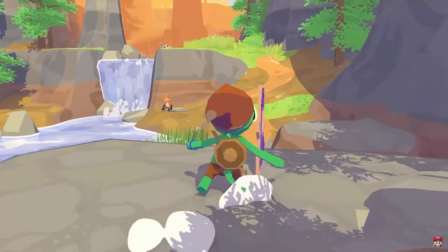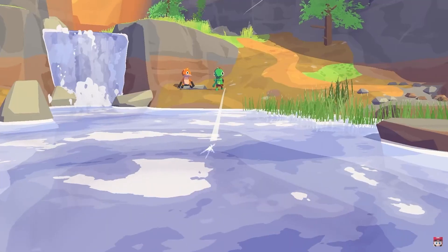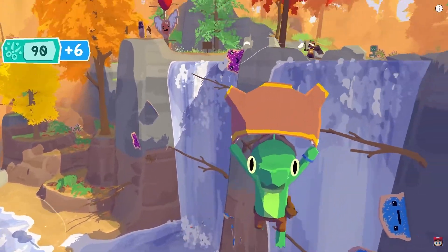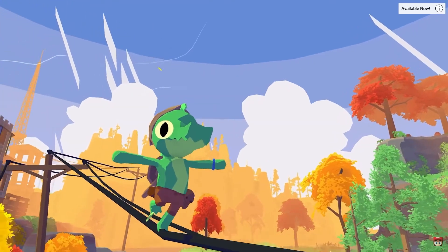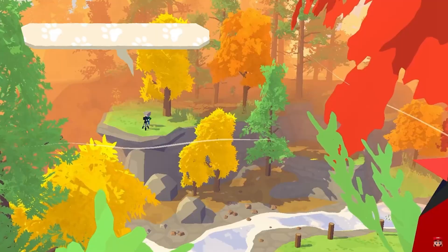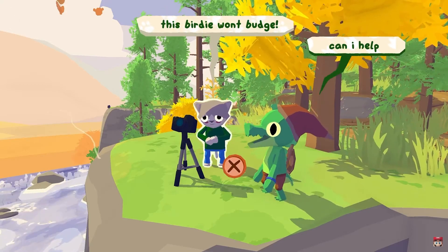Little Gator Game is a charming 3D exploration and adventure game released just four months ago. Inspired by both Breath of the Wild and Wind Waker, you play as a little gator kid enthralled in a game called Hero of Legend. Explore the open world chock full of Zelda references while you complete quests and dig into the heart of an emotional story. It has an overwhelmingly positive rating on Steam, and you can pick it up on Steam or Nintendo Switch for $20.